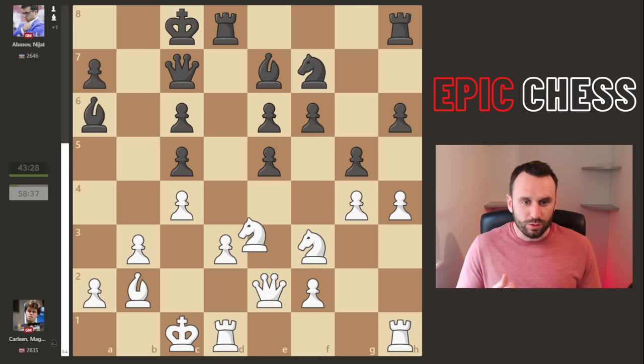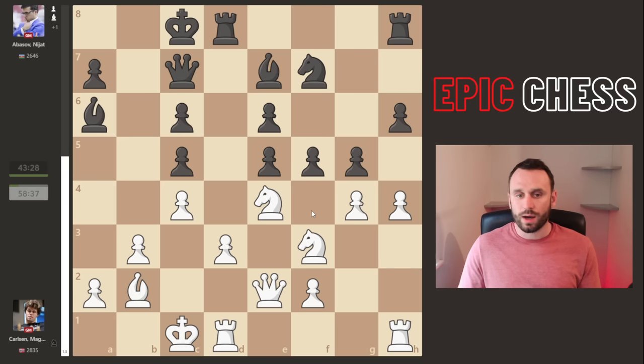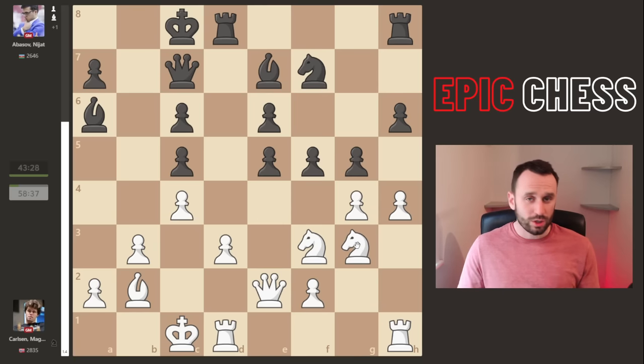The pawn is not taken; the queen just drops back voluntarily toward the center. Now knight e4 from Magnus - beautiful central outpost - and this is really a key moment of the game because that knight looks so good. It got me wondering: why can't Black go f5 here to kick away that knight? Well, it can't hop here, can't hop here. The computer shows the knight should just drop back - this is the top move. Actually pushing that pawn was a big weakening of this diagonal.